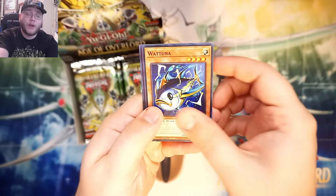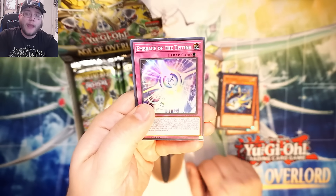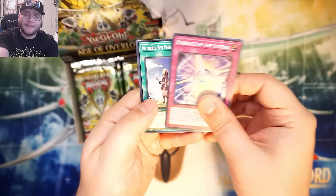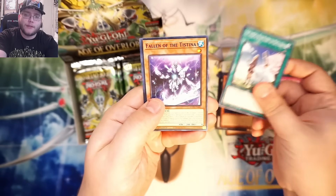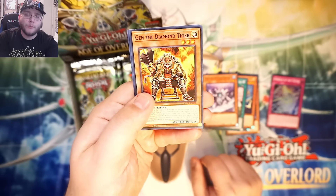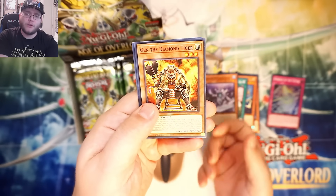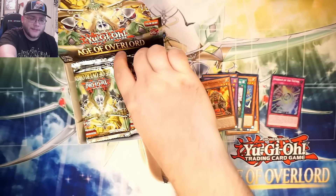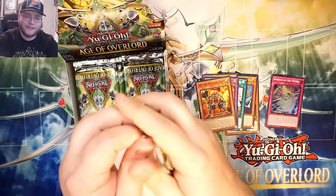Starting out — what's this? Testina got new support; they're that gem archetype basically. There's another card for them, and they have an XYZ in this set too. The Diamond Tiger I've heard is actually a pretty interesting card. And the new Gaia — I didn't know he was a common. I don't know all the rarities yet for the English set since I mainly know the Japanese one.